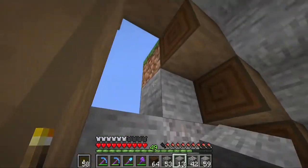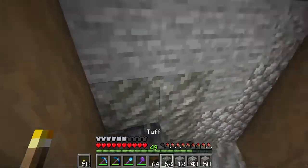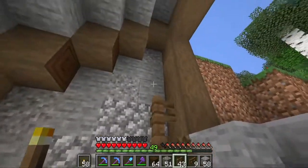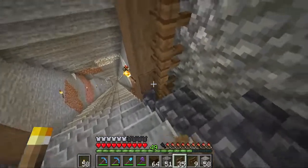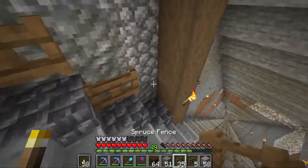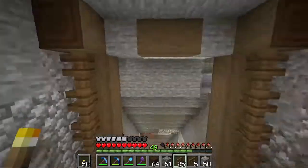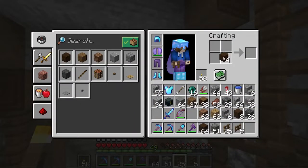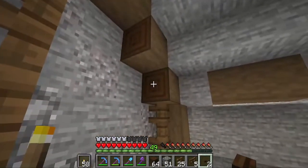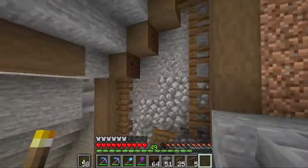Now we'll do the same thing on this side. It kind of has a pretty good gradient effect and we can mess with it a little more to get it looking exactly the way we want. So then we're going to put fences along the side right next to the beams, and then some fence gates right there. We'll do the same on this side — this is pretty much going to be symmetrical, except the gradients are kind of random. Then we'll finish the job off with some dark oak buttons right along here, at the center of the log face. And there we go — the sides are done.